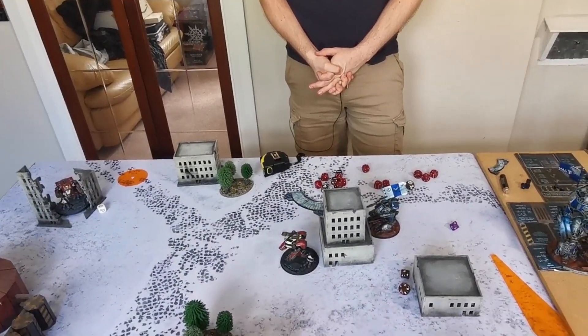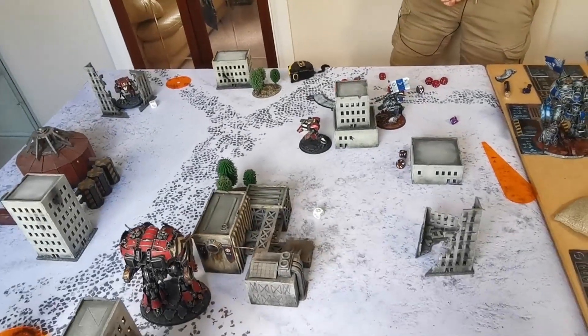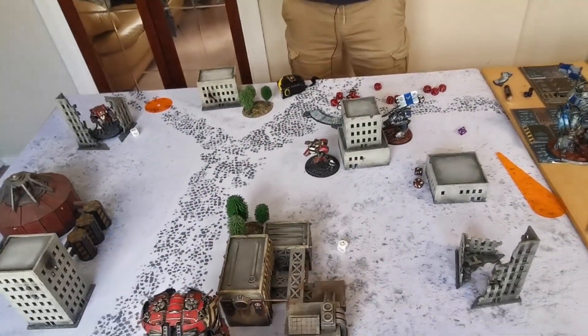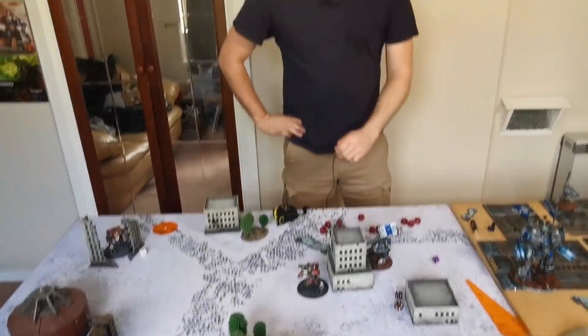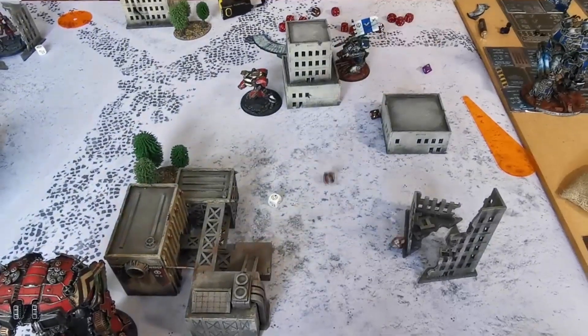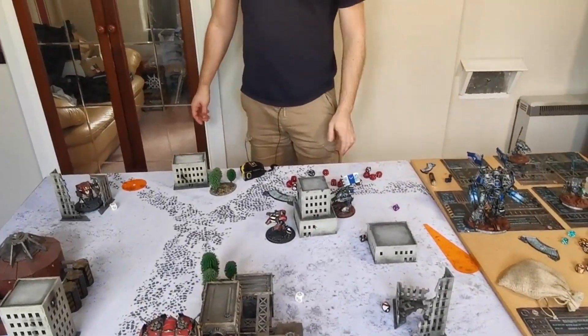Game over — both players check for critical hits. Alex is fine physically but emotionally shook up. Sophie burns the objective for 25 points. The barrage goes away. Priority for turn four — Alex rolls a four, Sophie rolls a two. Sophie takes priority. Back in a moment for turn four.